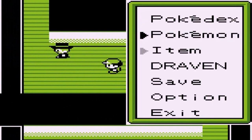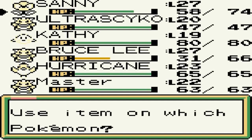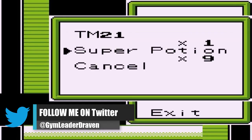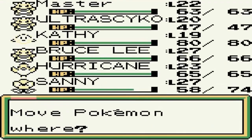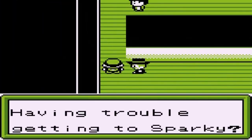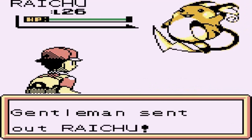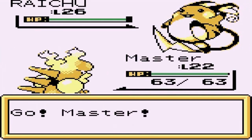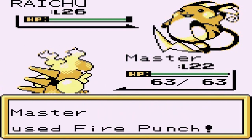Let's heal our Pokemon — Bruce Lee needs a little HP. I'm going to try Master, just in case, because if this game is like Generation Two we might have an advantage against Steel-type Pokemon. Going up against a Gentleman who comes out with a Raichu — these guys are bringing strong Pokemon. Let's go straight for Fire Punch.